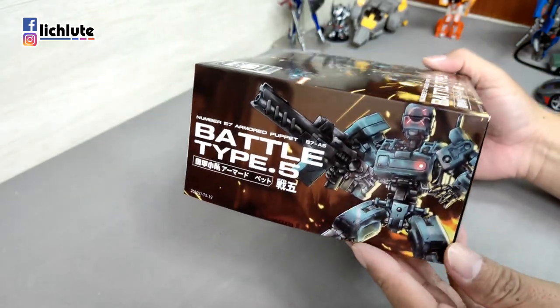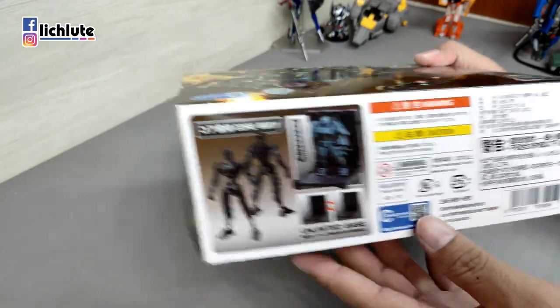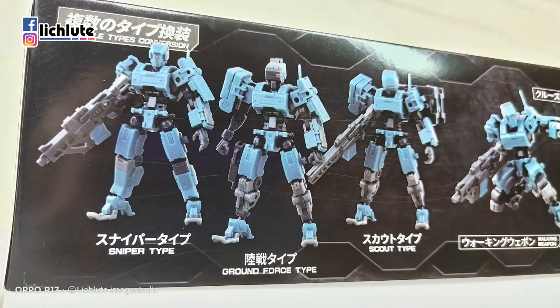欢迎各位再次收看我的玩具开箱时间。好一阵子没有做变形金刚的开箱了，今天来给大家做一个组合模型，由No.57所推出的盔甲小队战武。从名字就能看出来，这是一组量产型小兵，其中还能分出地面作战部队、狙击手形态还有侦察兵的形态。